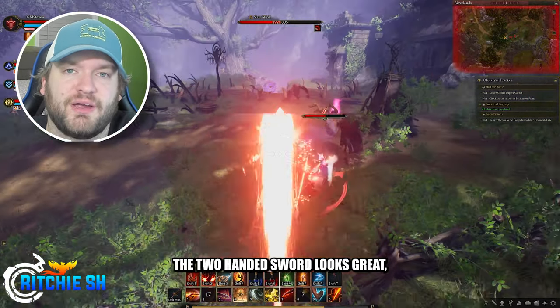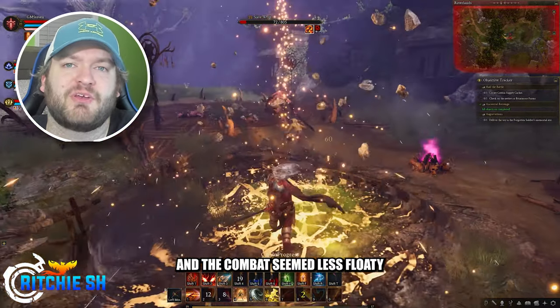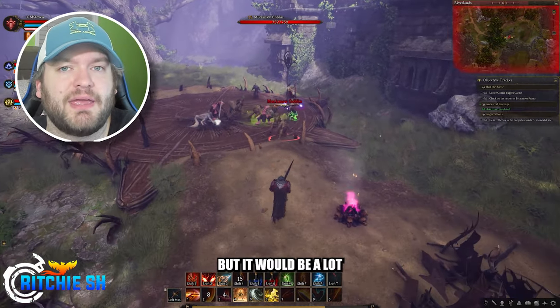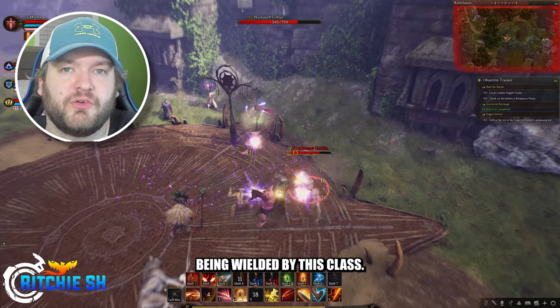The two-handed sword looks great and it seemed to swing a bit more like a sword with more weight to it this time around, and the combat seemed less floaty than it had almost two years ago when we first saw it. But it would be a lot better comparison if Intrepid showed us some other weapon types being wielded by this class.